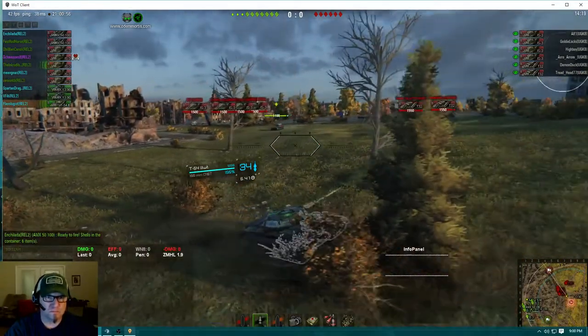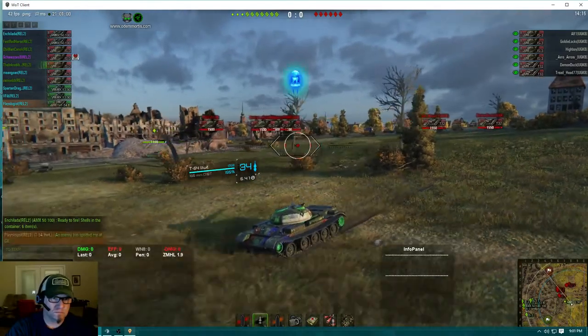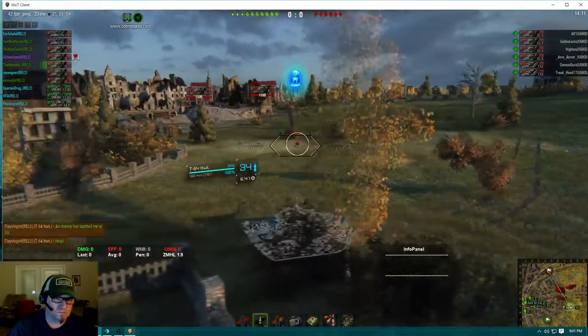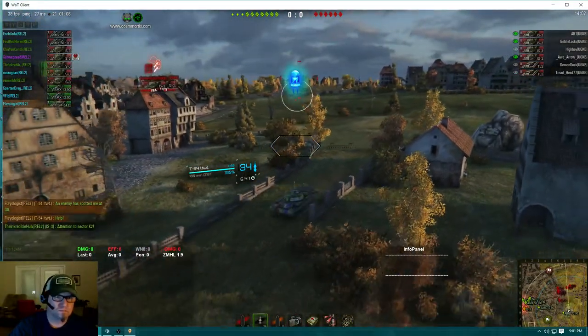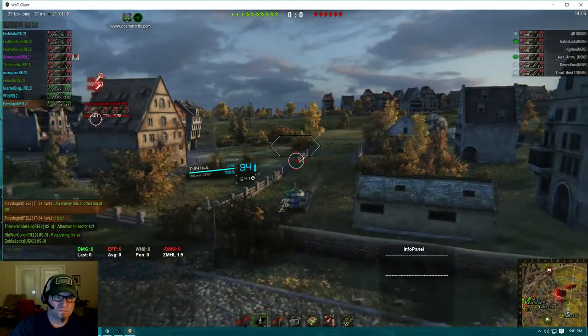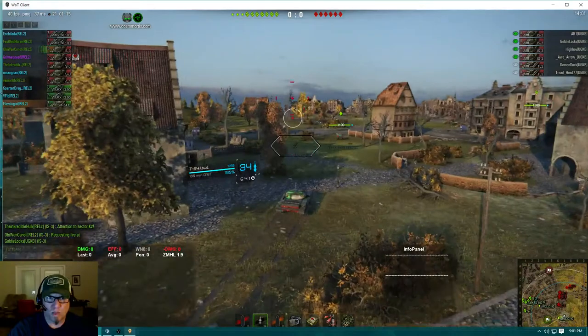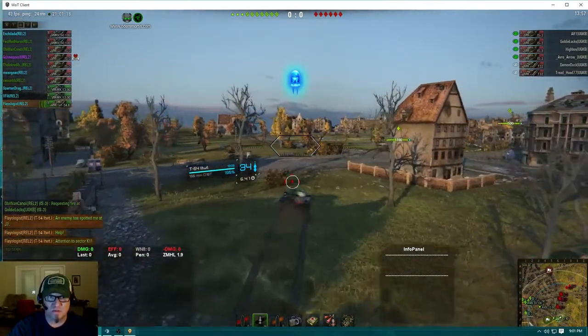Alright, see if we get shots down center - all the heavies get shots down center if you can. Don't let them cross that. Spartan, you guys are going to come out. Get in this window, please. We're going to have to start flexing back. Lights, we need to get back over towards these windows to reset cap.